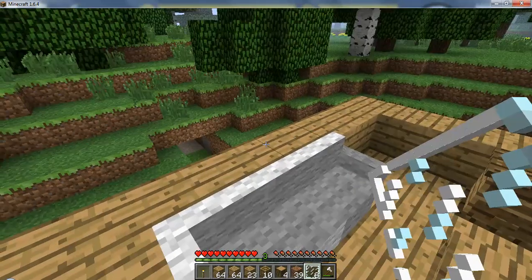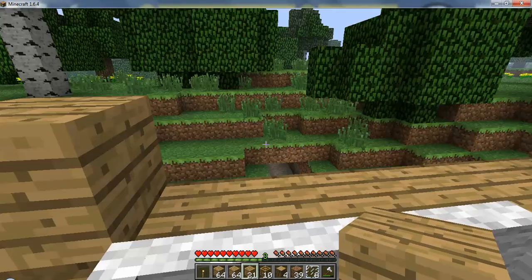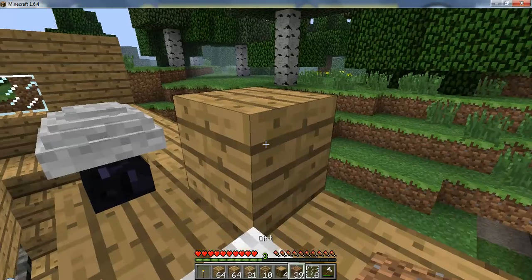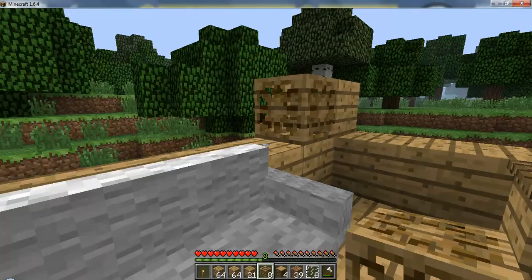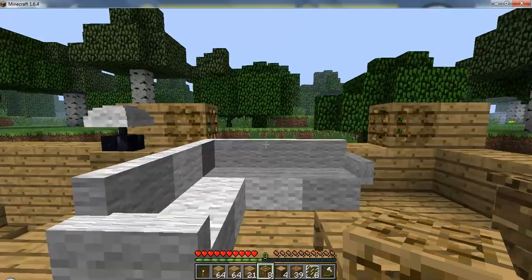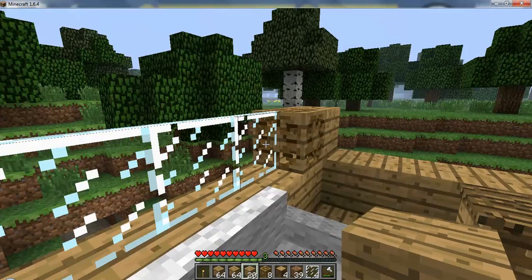I want to do a window here so let's mark this out. I need to take that out, plop one here and here, then put a carpenter's block right there. I'm debating — I think that will look good enough. There we go. I'm going to have to make more blinds apparently.